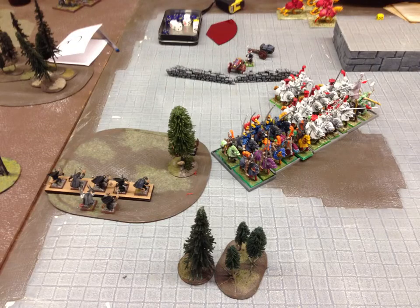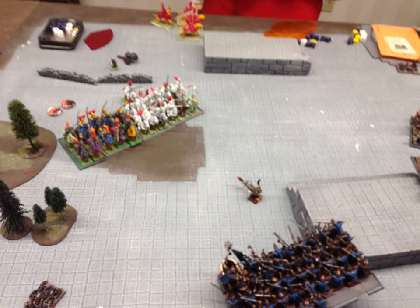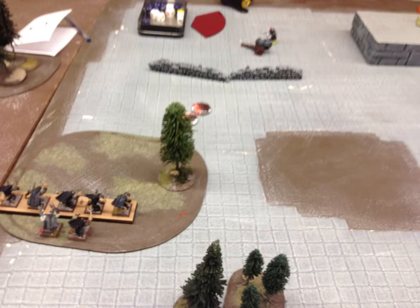He reforms during his turn and turns to face the gutter runners. He doesn't cast anything in his magic phase. During shooting he takes a whole bunch of shots at the gutter runners but only gets two wounds through and I make both of my six-up ward saves — very lucky. We go to my movement phase. I pop out my doom rocket guy, cast Howling Warp Gale to lower ballistic skill, shoot my warp lightnings at the Hellblasters but get weak strength results. My gutter runners do manage to take out the other Hellblaster volley gun.